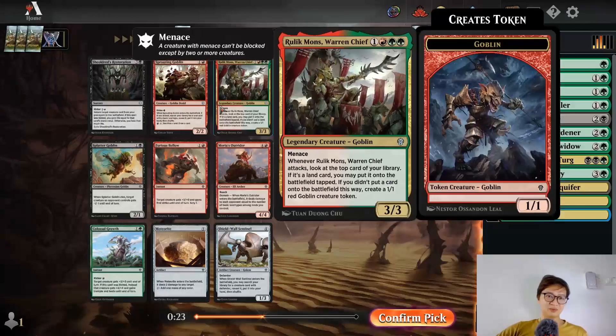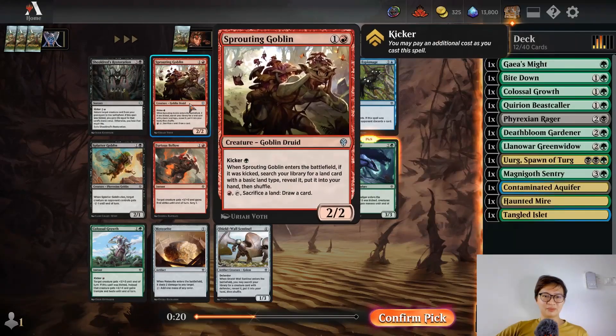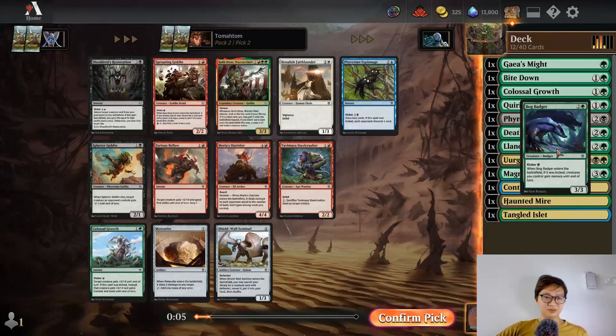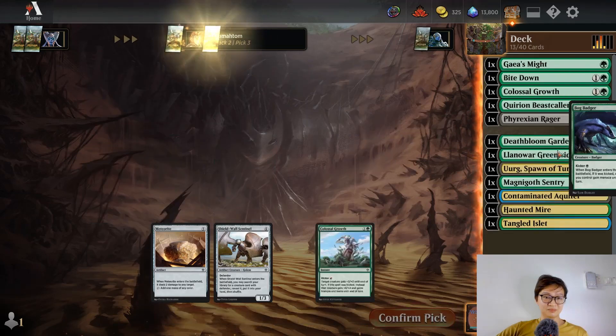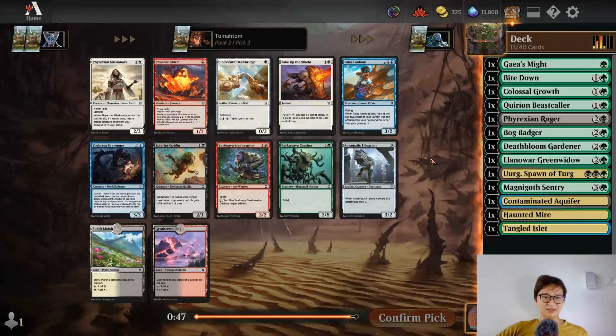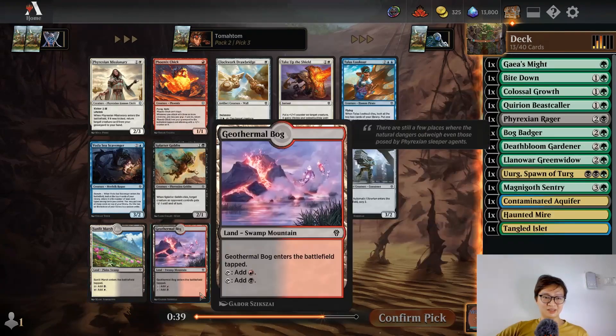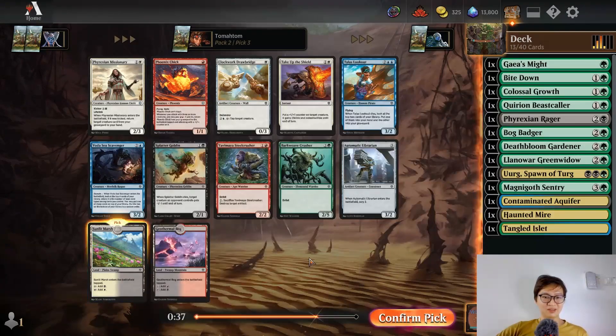It's a creature, that's important. I don't think I'm going for Relic Monk — not a card you should splash. Three mana 2/2, search your library for a basic land type. I see — this is a good card. I think I'm picking Bog Badger. Oops, I timed out — it's fine, I still got the Bog Badger. And there's a land card I can grab to increase my domain count.